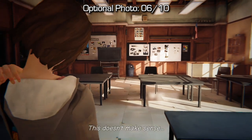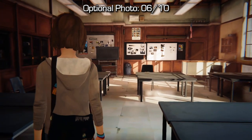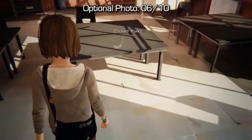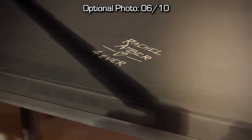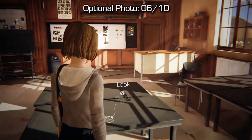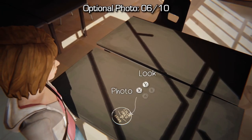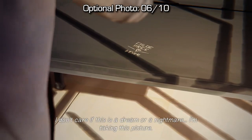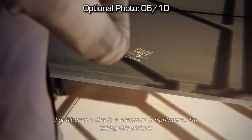You'll end up back in the classroom yet again and for this one you're going to have to interact with the small etching marks on the desk. After you interact with them you should be able to take a photo of them. I had to interact with them twice but some people only need to do it once — just interact with it and then take a photo of it.